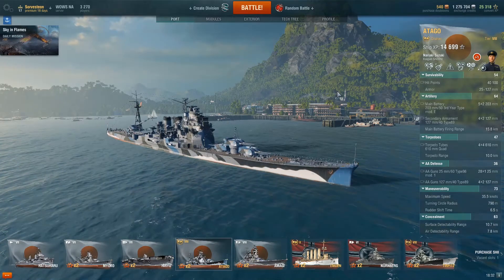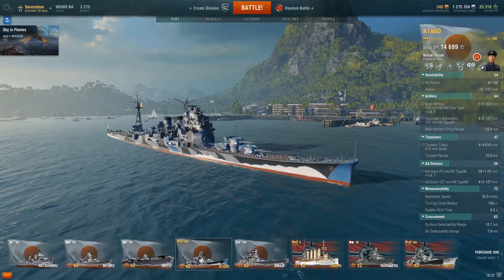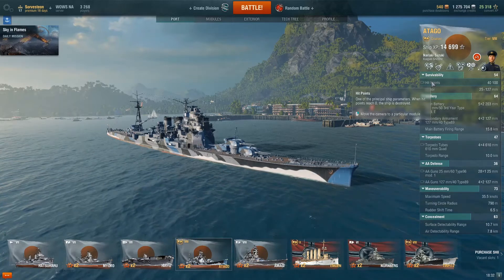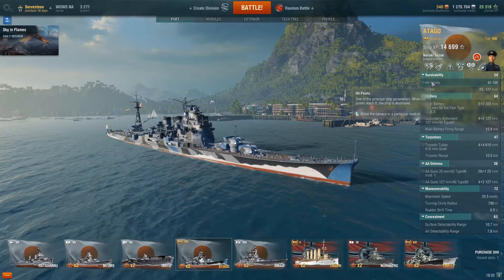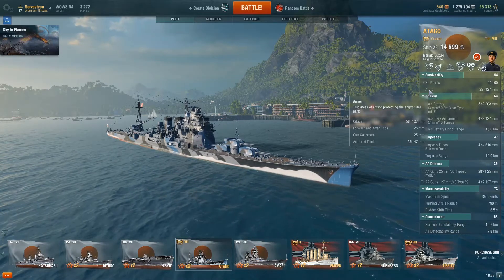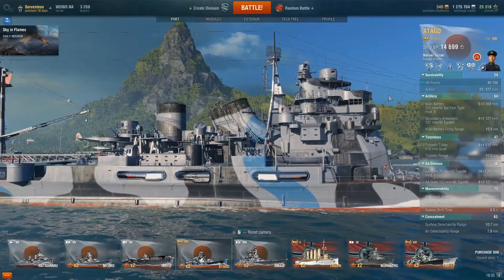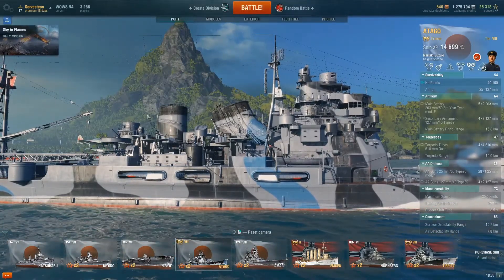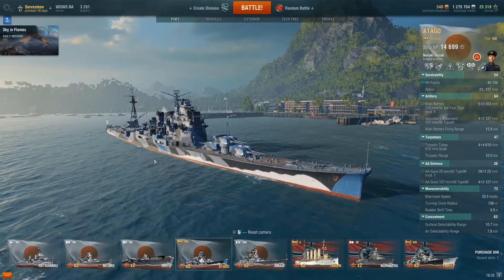The first thing I want to go over is her survivability. The Atago has really great survivability, and it doesn't necessarily just come from her stats — but her stats are pretty good. She has 40,100 hit points, which is almost as many as the Tier X Zao at 40,800. Armor-wise, she's pretty average, nothing special. She does have a bit of a big citadel area — it starts from her bridge all the way back to her aft funnel where the second set of torpedoes are. So especially if you're not angling the ship, it's very easy to get citadeled in the Atago.